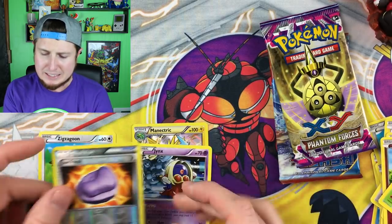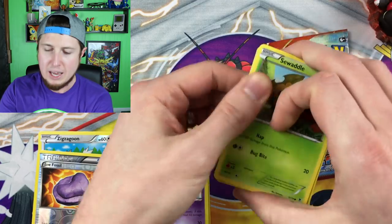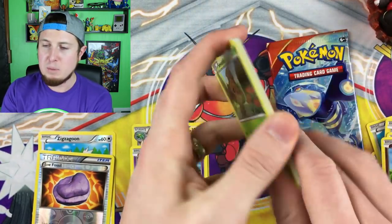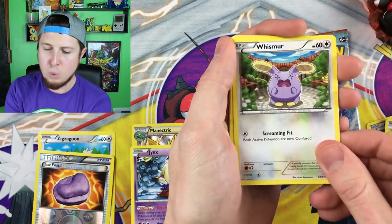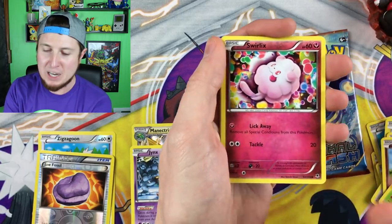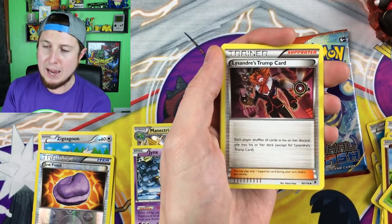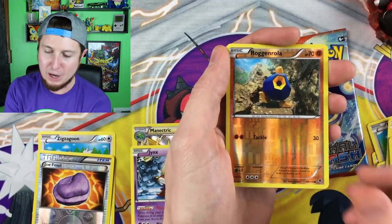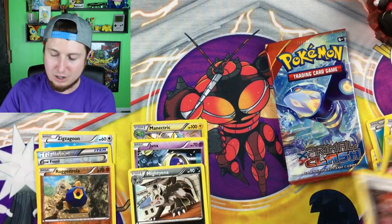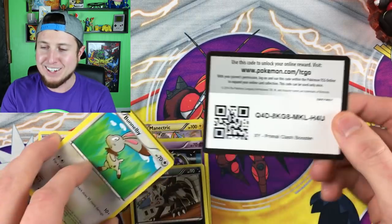Phantom Forces is one of my all-time favorite sets — the Gengar EX in there is just absolutely stunning. Here we go: a Sewaddle, a Wishiwashi, a Zubat — too many Zubats — a Swirlix, and oh look at that, oh my goodness, this is such a playable card but too bad you can't play it because it is a banned card. A Sliggoo, a Rockin' Roll, a reverse holo, a Mightyena — funny looking back on these cards and some of the rulings. Just funny to open older packs.